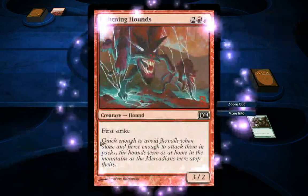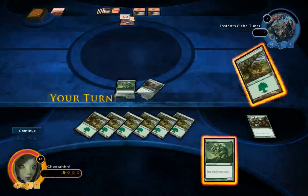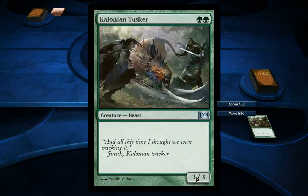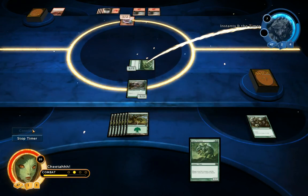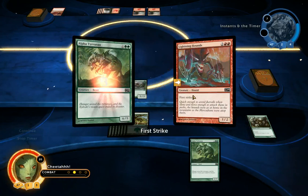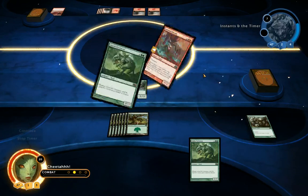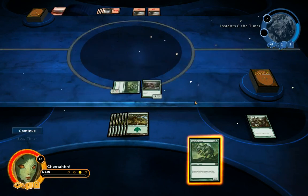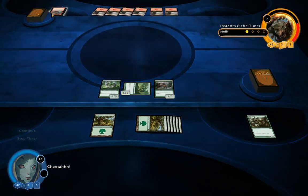It looks like he's got a creature with first strike, 3 power and 2 life. Which means if I were to attack with my 3-power, 3-life creature, I would lose that fight if he blocked. But I can attack with my bigger creature. He is blocking. So with first strike, he deals damage first — I get reduced to 2. Then I do damage to him and he dies. And obviously, without first strike, all the damage is dealt simultaneously. So in that battle, first strike made no difference at all.